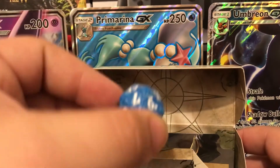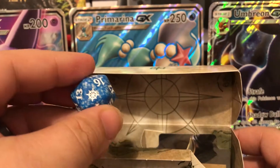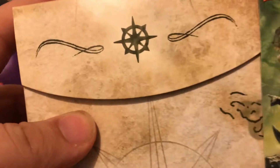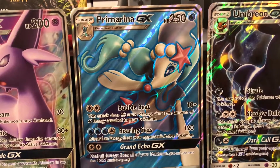I usually forget to mention this too, but all the pre-release packs come with a countdown die which is really cool because it has the set symbol right on it — the wheel compass kind of design. But you're here to see the cards, so let's get into it.